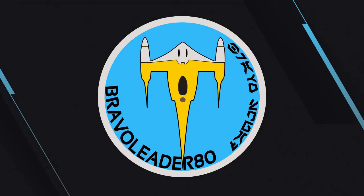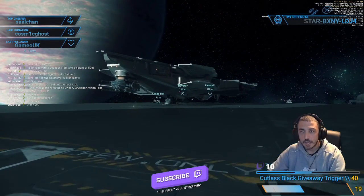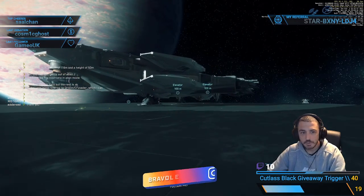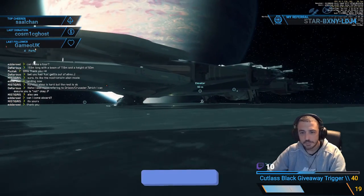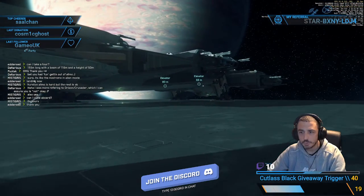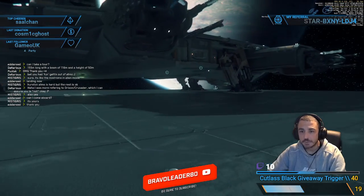Hello everyone and welcome back to BravoLeader80's YouTube channel. I'm not sure if you guys had already seen the Hammerhead before. The Hammerhead is a Corvette, a heavy fighting ship with six turrets — two on each side, one at the top, one at the rear. It has some very fat missiles.